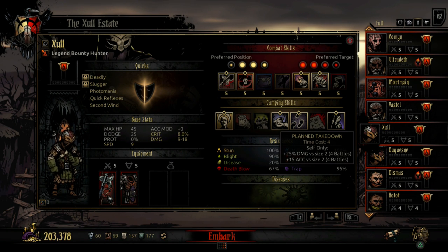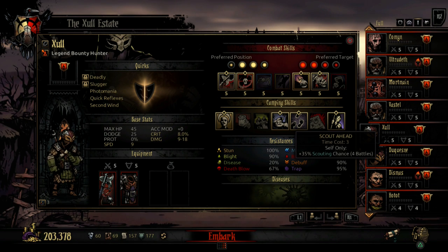Scout Ahead is useful because he's already a pretty decent scout, and with this ability he'll be scouting almost all the time — maybe missing one or two rooms in a dungeon. It adds 35% scouting chance, keeping your map pretty well revealed. Once those four battles are up, you lose the buff of course.